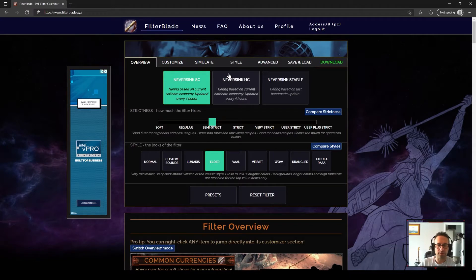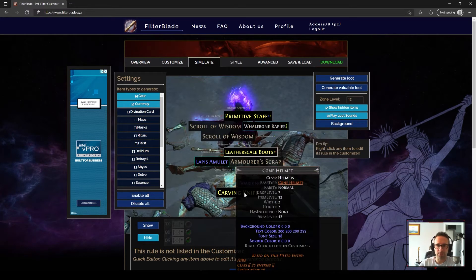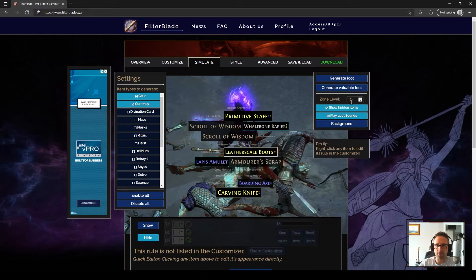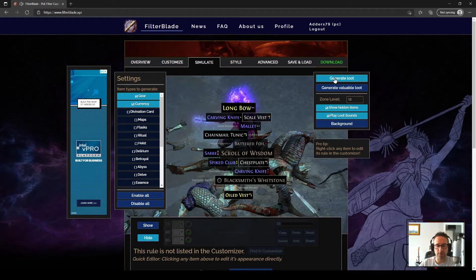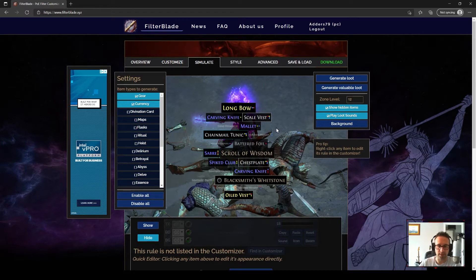Before we go in to start building this filter, I just want to show you the simulate page. What this does is whatever rules you've got on your loot filter, it will replicate them. So if you generate loot, it will create a loot explosion based on your filter. You put in the zone level you're in — so level 12 would be Merval's Caverns at the end of Act 1. And this is what you can expect to drop from a big loot explosion. As you can see, it includes a lot of items.